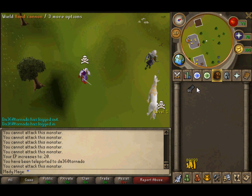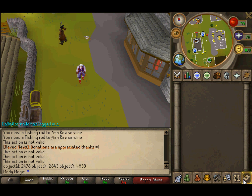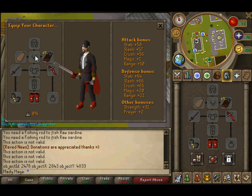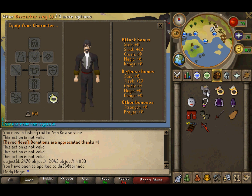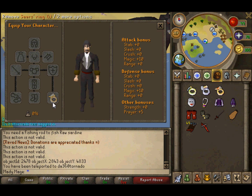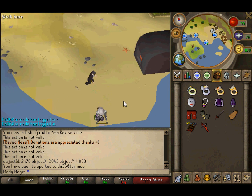The imbued rings now work and have their upgraded stats. There are also new increased XP rates for runecrafting and fishing, so those won't take as long to train. Warrior ring is plus 10 slash and plus 10 slash defense. Berserker ring now has plus 10 strength and plus 10 crush. The archer's ring has plus 10 range and plus 10 range defense. Seers ring is plus 5 prayer, plus 10 magic, and plus 10 magic defense. Those are now working rings with very good stats.